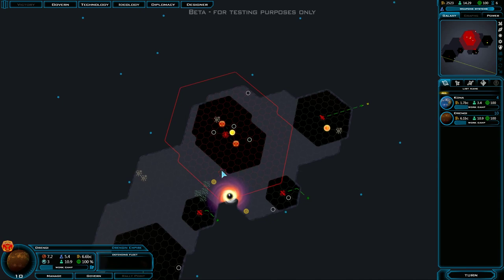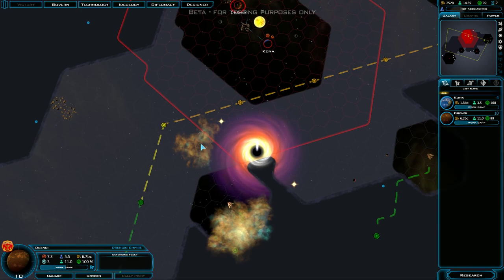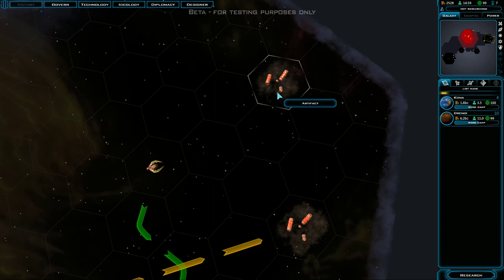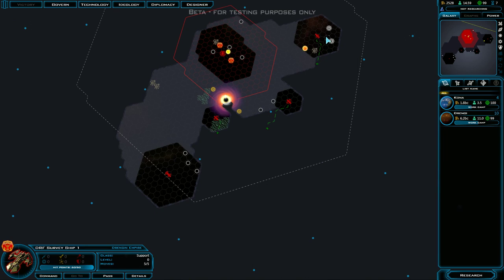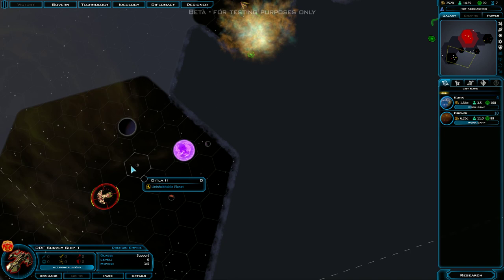We've got a nebula — minus 50% movement and minus 50% sensor range. You could actually hide in a nebula. And there's a black hole here — probably should avoid that. Apparently there are two artifacts. Hopefully the survey ship is going to make a beeline for them. It's coming from really far away to go straight for those artifacts. In this case, we're going to cancel the survey and command it manually so it doesn't ignore all this space — I'd rather it go this way and then up to those. We also found some uninhabitable planets and gas giants.